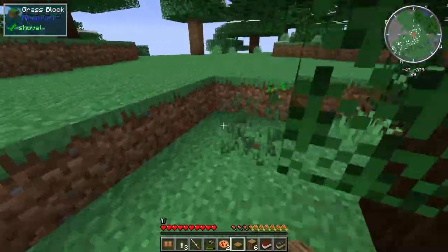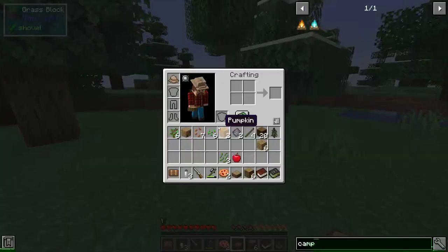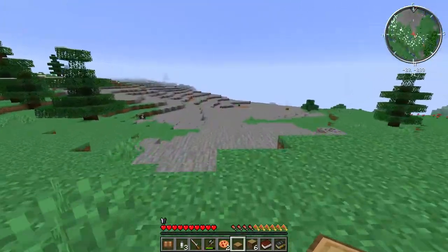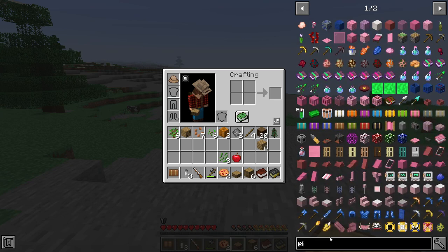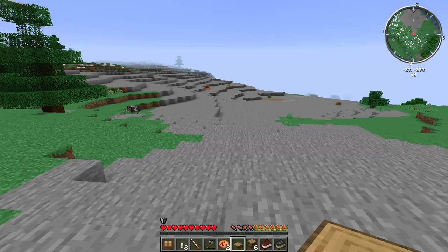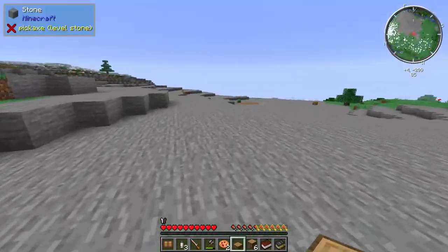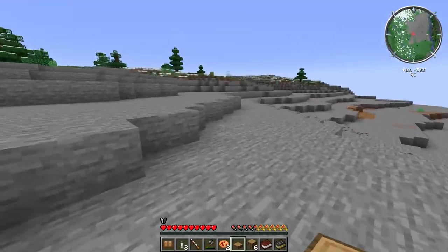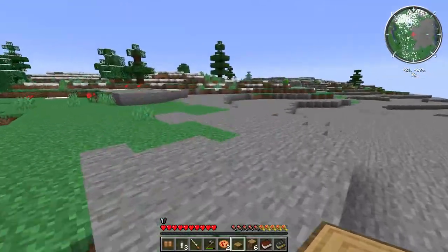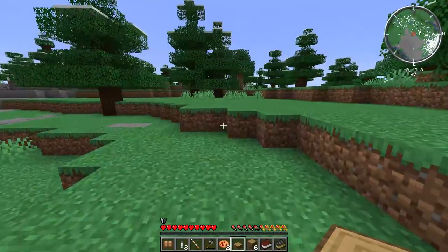Let's see if we have enough for another piece of string. I need some more flint. What is this — andesite rock? Did that come from chopping these trees? Can I make a crude pickaxe? Yes I can! I need a little bit more flint. There's coal ore right there — I need to get that. Let's find a little bit of gravel.